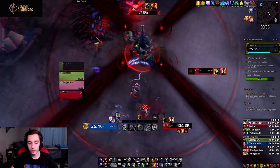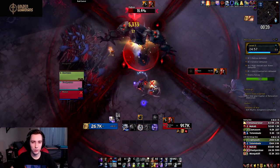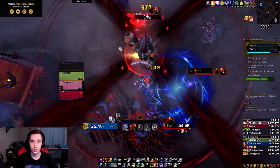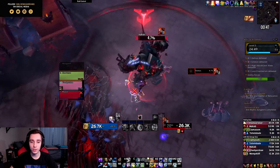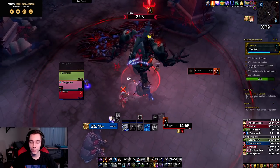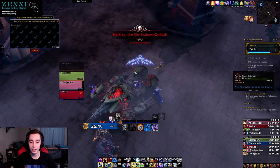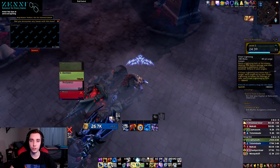For removed spells, Flametongue and Frostbrand have been removed. Both acted very similarly to Flameshock and Frostshock, so it makes sense that they replaced them. Rockbiter, which was kind of our core filler, has also been removed, but the new play style is smooth enough that you don't really need a meaningless filler in your toolkit.